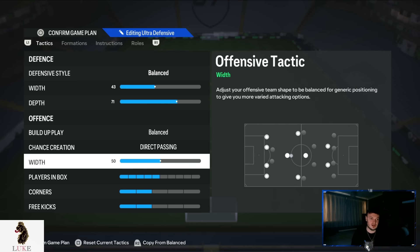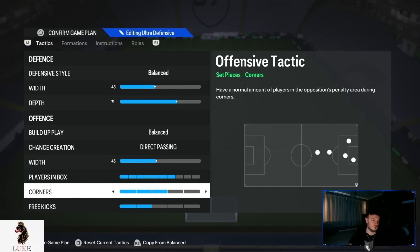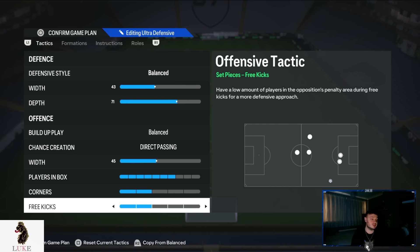The offensive width — I do go a little bit more narrow, only ever so slightly down to 45. You'll see why when we get to player instructions. Players in the box is, of course, going to be 7. The more players we have in the box, the more likely we are to score because balls are more likely to land at our feet — very OP. Corners and free kicks I lower from 3 and 3 down to 2 and 2, just to stop us getting counterattacked on from our own corners. Custom tactics done — let's get into the player instructions.